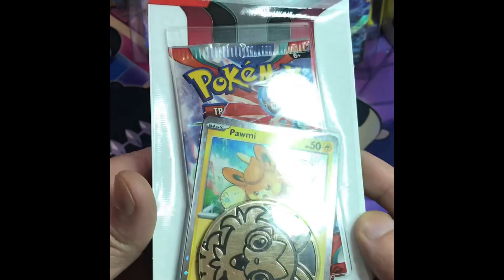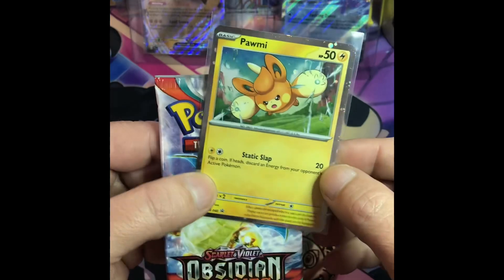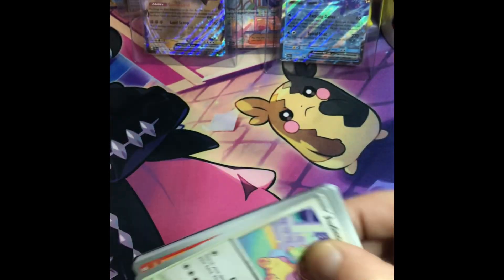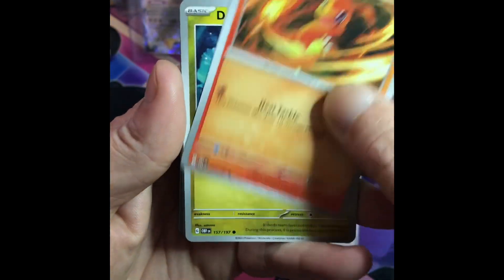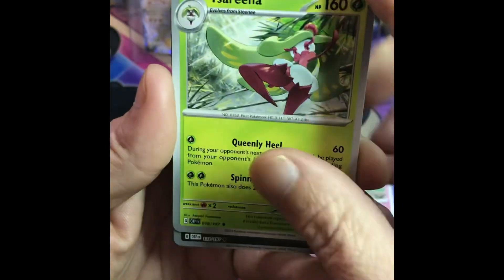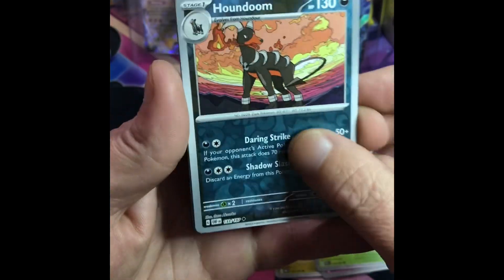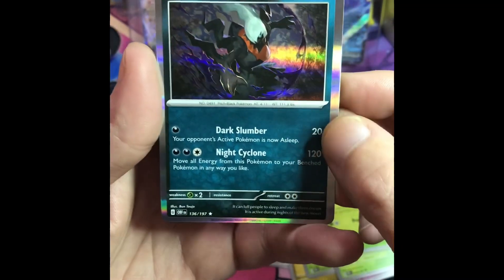Ripping pack seven — Obsidian Flames. Hello promo, coin, promo, and Obsidian Flames pack. Chasing that Charizard. Charmander, Oddish, Houndoom reverse, Houndoom Mascreen reverse, and Dark Rile.